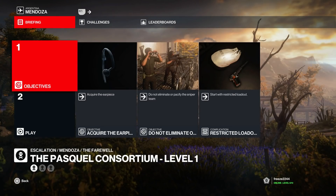Welcome guys, it's Mr. Freeze 2244 and welcome to the Pascal Consortium escalation. This is a new escalation in Mendoza that came out today. I'm going to show you a Silent Assassin rating for all three levels. If you've missed any escalations I've covered so far for Hitman, there'll be a dropdown card, a link in the description, and a link at the end as well.